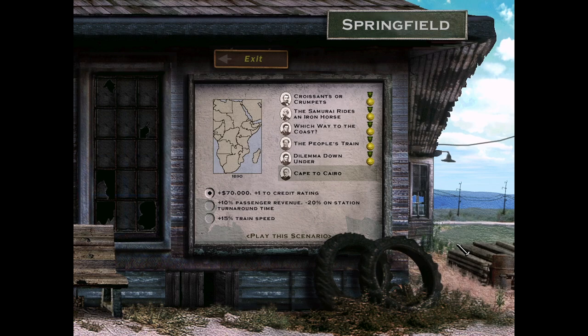Welcome back to the 18th episode of the nostalgia playthrough of Railroad Tycoon 2, Platinum edition. We're going to Africa in 1890.